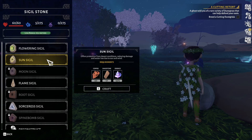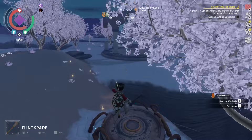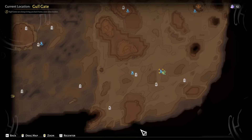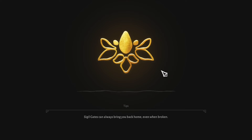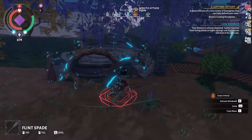A bit later you will be able to build sigiled stones that will store this essence for you. However, even if a gate is not repaired yet it can still be useful - while you won't be able to teleport to a broken gate, you can still teleport from it. This is one of those things I really wish I had known earlier, as there were many times when I was far from the oasis and died while trying to go back home. So if you find yourself struggling, look for the closest gate even if it's broken, and if you have some essence on you, you should be able to go back home.